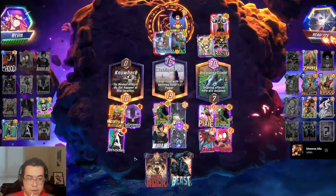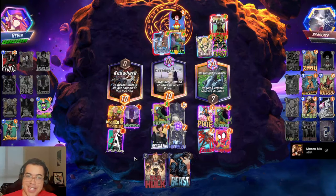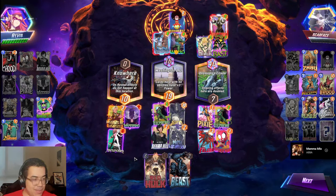They won the right lane. Lady has forsaken us — yeah, the lady would have been so good in this matchup with Iron Man, Wong, and stuff. We just didn't draw her. We still won though.